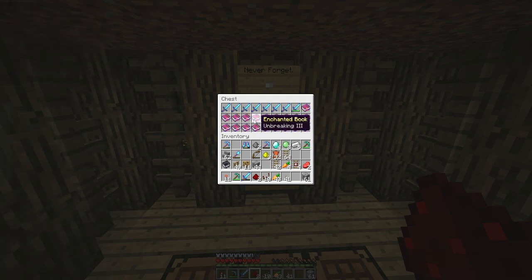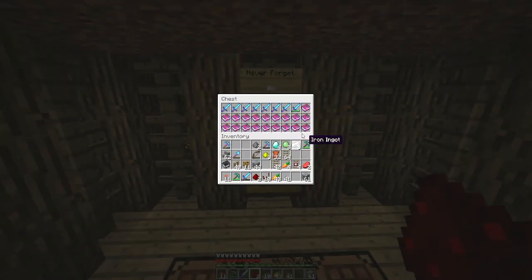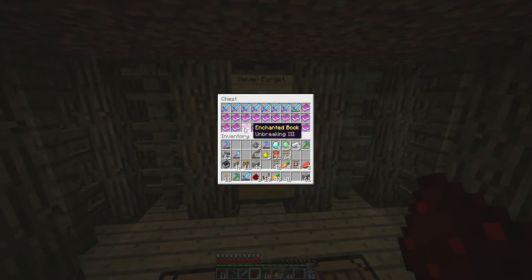Efficiency four enchants, sharpness three is not bad, unbreaking three, smite four, respiration three — respiration three is not bad. I think my helmet has respiration three, I could make that better. Power four is really good. Sharpness three, protection three — protection three is actually really really good, I can't wait to put that on my helmet or something. I want a full set of protection armor. Oh my god, I have two unbreaking threes — I have three unbreaking threes! Two efficiency fours, thorns two, and two feather falling fours.